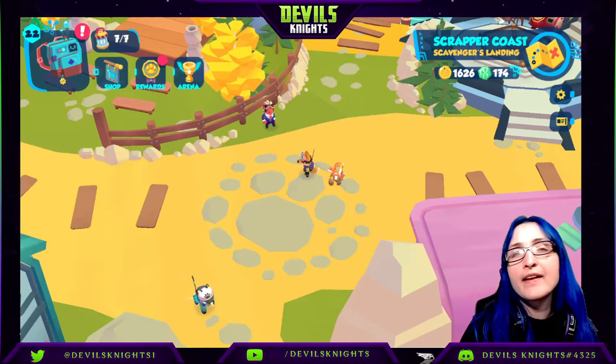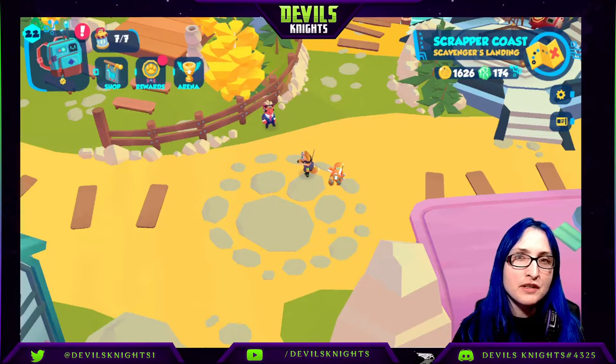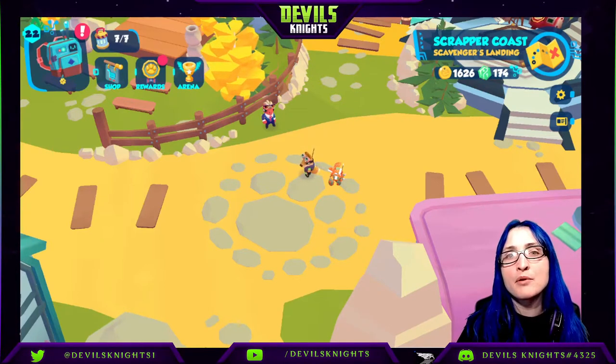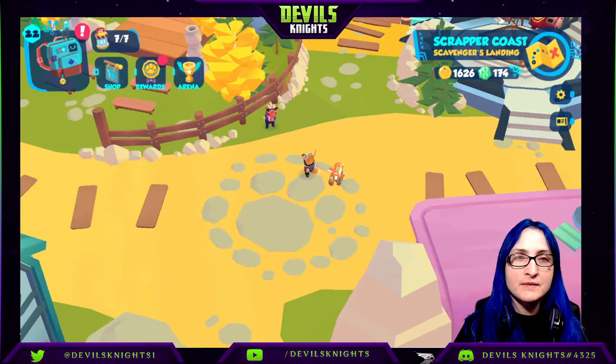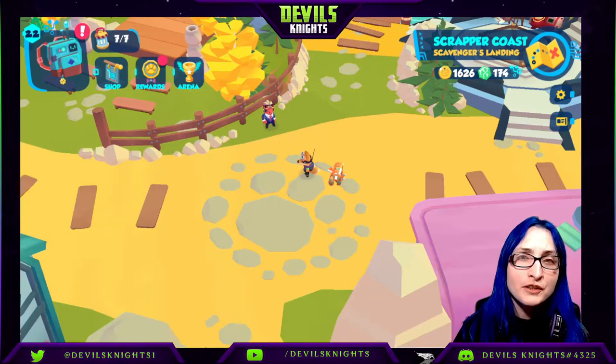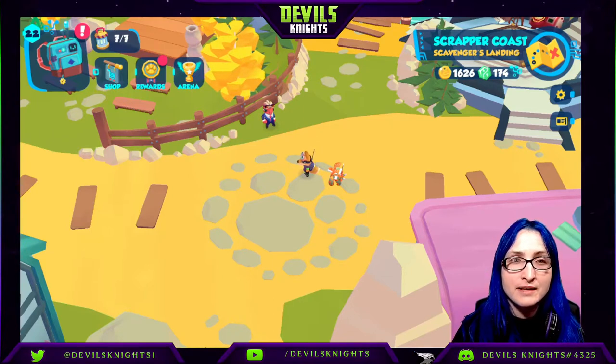Hey guys, what's up? It's your Codev. And today we're going to talk about Bot World Adventure. This video is going to cover the codexes in both Scrapper Coast and the Great Desert. We're going to talk about the different areas you're going to be able to explore, what to look out for on those special creatures to get those special rewards, and your fastest way to complete these codexes.